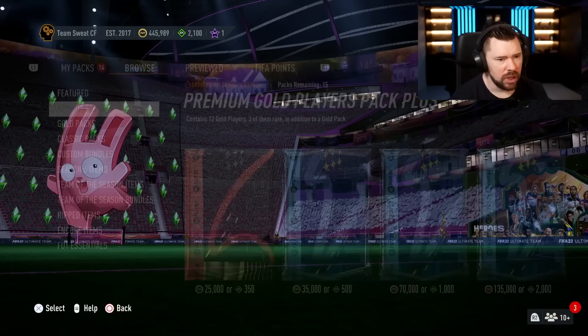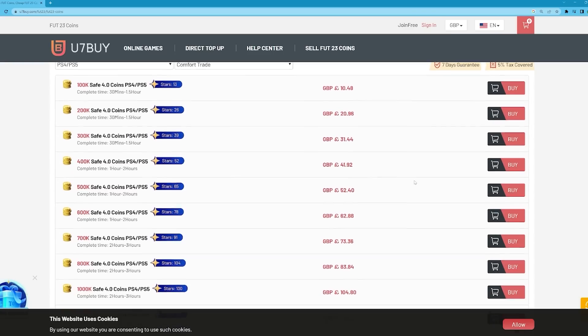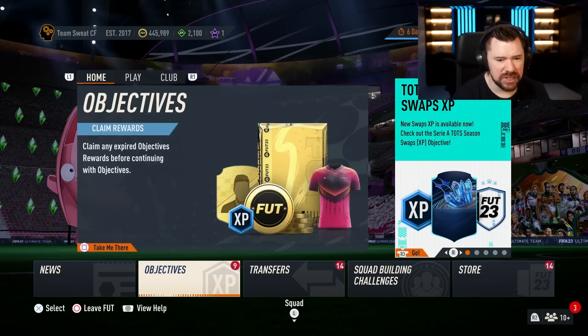Nothing too crazy in the store so we'll ignore that for now. If you want to be able to afford to complete new SBCs and test out new players, visit u7buy to buy your FIFA 23 coins — they are cheap, fast and reliable. Make sure to use my code NEP at checkout for six percent off.